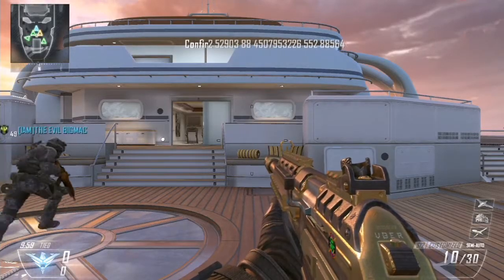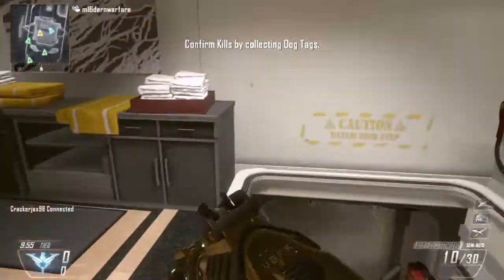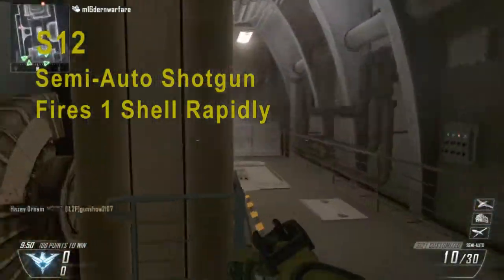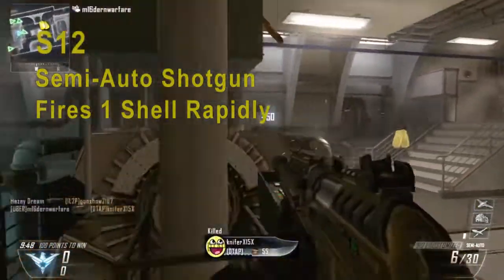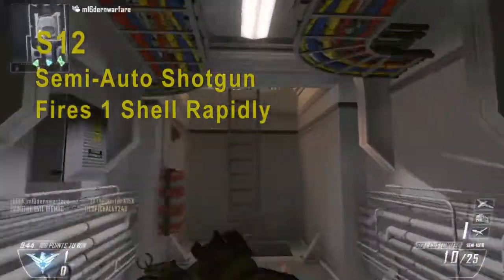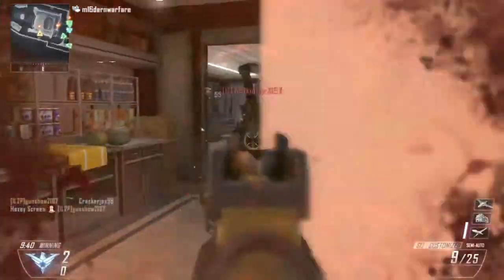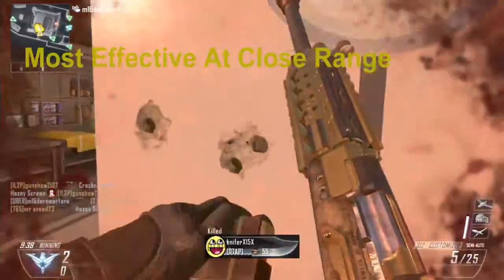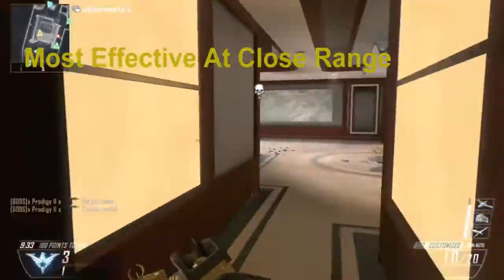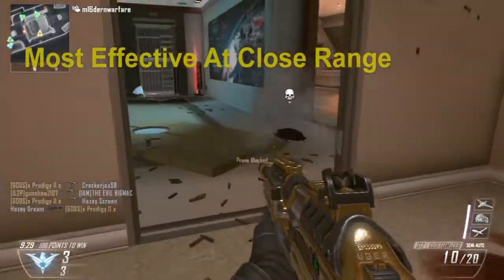What attachments you want to use for the gun, and what kind of class you want to run as well. First off, the S12 is a semi-automatic shotgun in Black Ops 2. It has 10 bullets in the clip, and it is very effective at short range. Like most shotguns, it really doesn't have much range, so outside of its effective range, you will eventually do no damage. It is very important, as with all shotguns, to get as close to your enemy as possible in order to secure the kill.